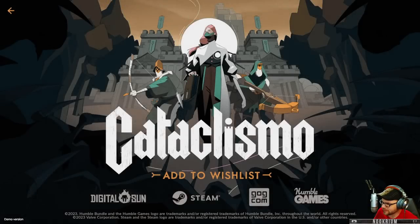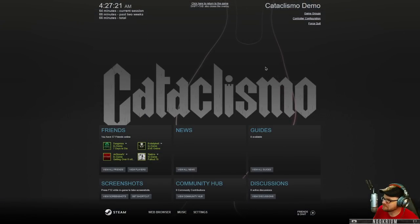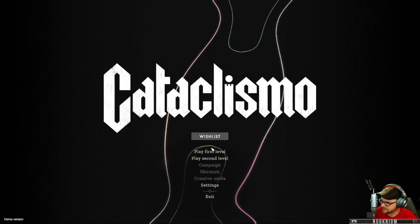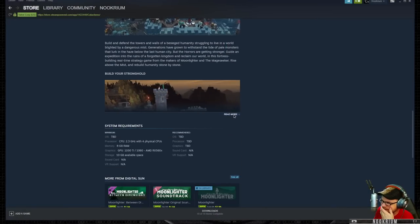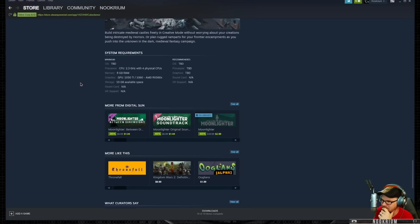That's cool, I like that. I wasn't sure what we were getting into when we were building staircases in the cliffs. Building a castle piece by piece — I think that's neat, that's cool. I'm sold. Whenever this one comes out, we'll check it out. It's only in demo form at the moment, but there's campaign mode, skirmish mode, and creative mode as well — creative mode is build castles. That's pretty neat.